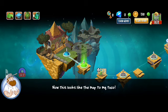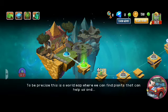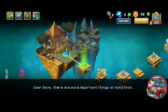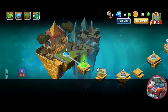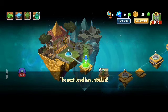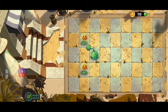Here we are on the world map - Crazy Dave thinks it's a map to his taco, but it's actually a map showing zombies and plants that can help us. There are more important things at hand than the taco, but Crazy Dave can see nothing except tacos. The next level has been unlocked so let's go play it.